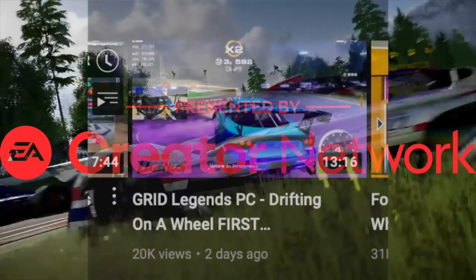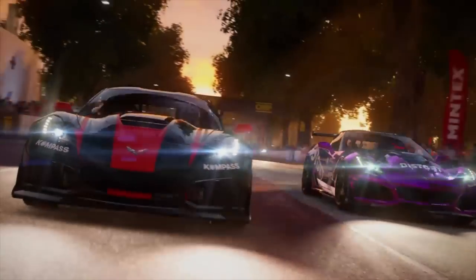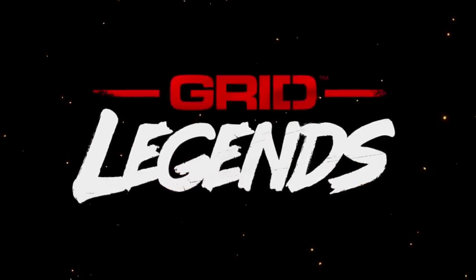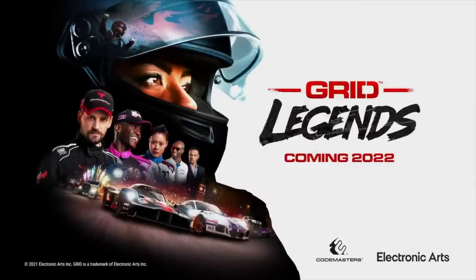If you guys missed yesterday's episode, we were drifting - first impressions on the wheel. Today, first impressions racing. We're here for the first elimination race and we're going to have some fun. I think we're driving a Shelby Cobra, so we're going to have some wind in our hair and hopefully get a little bit sideways. I'm really enjoying Grid Legends - it has that old nostalgic feel to it, but everything's better, everything's more polished. The wheel works well too, which is a great thing.